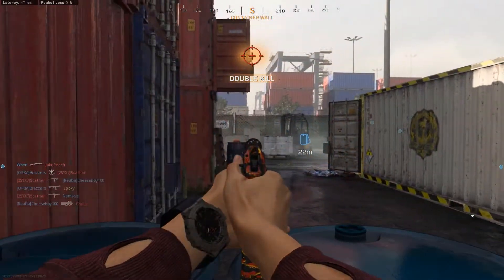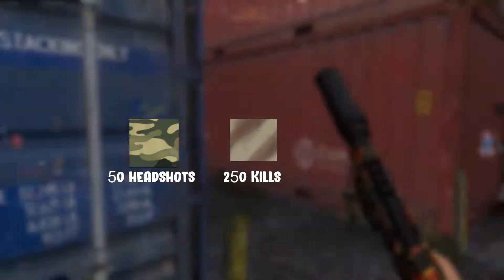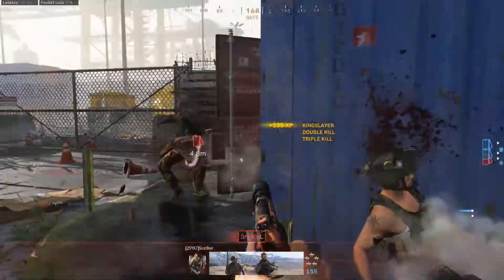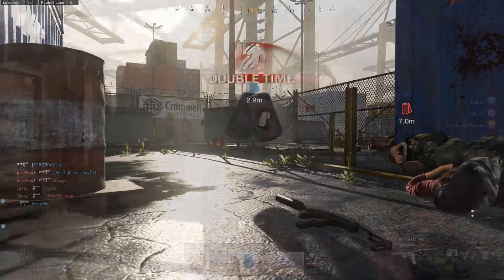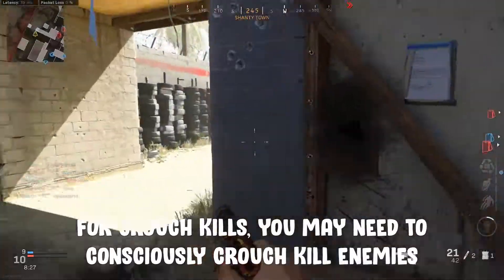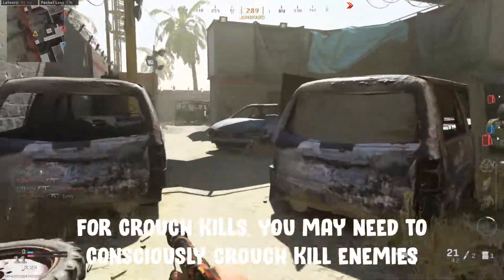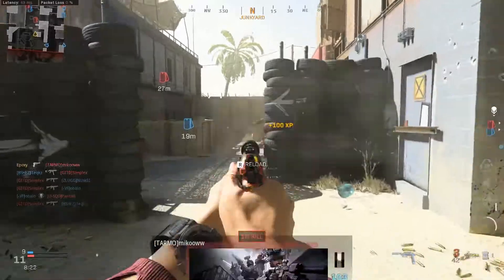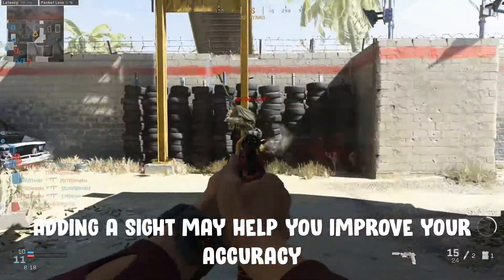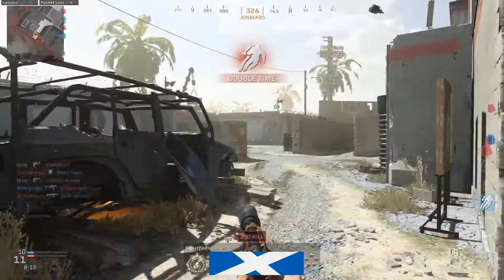Spray Paint requires 250 kills, Woodland requires 50 headshots, and Digital requires 50 crouching kills. All three of these will happen naturally through playing. Objective-based modes are best for all three as you'll simply have longer to get kills. For crouch kills, you may need to make a concerted effort, but this will also happen naturally. For headshots, provided you're aiming at the head you won't struggle. Sticking on a mini reflex sight may help if you're struggling with the point accuracy this requires.